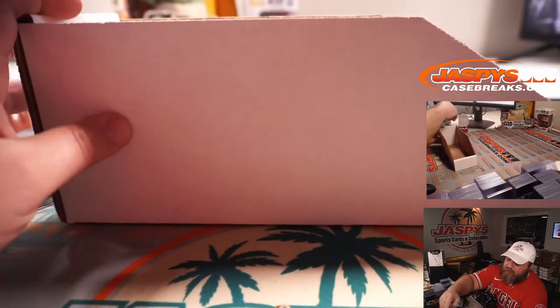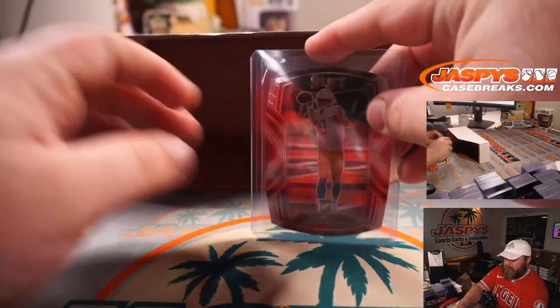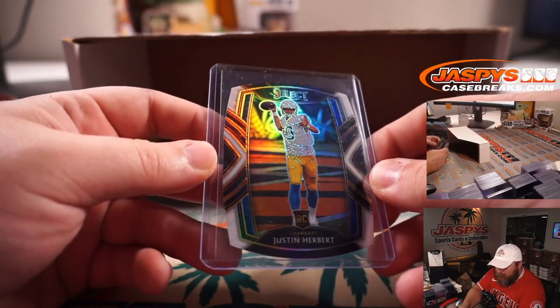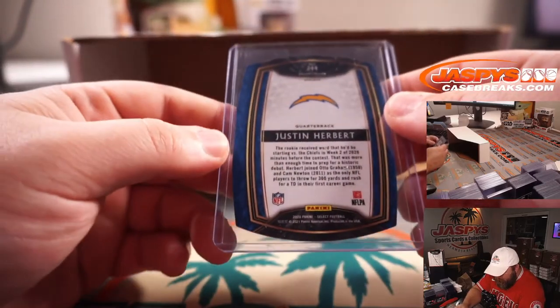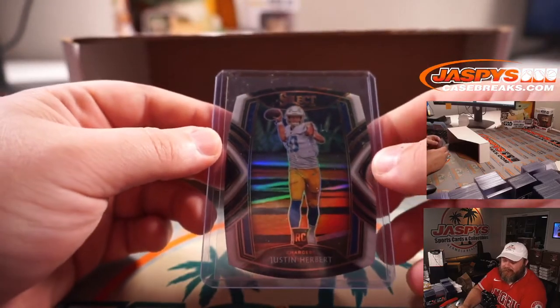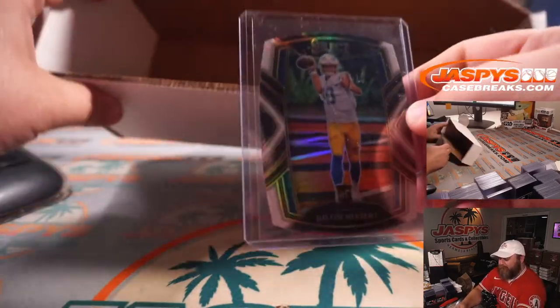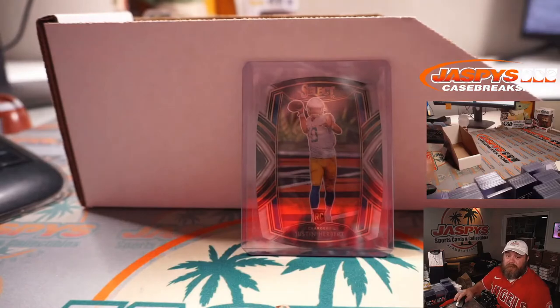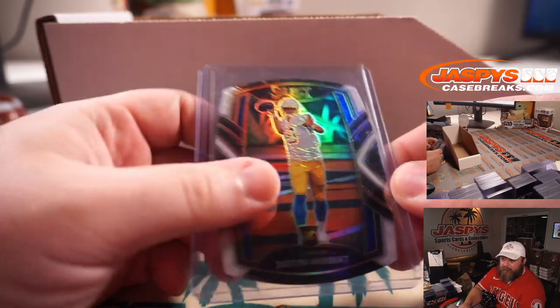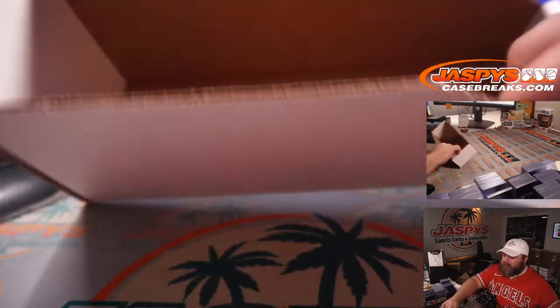And the final hit — die cut Justin Herbert, Select Rookie Club Level for the Chargers. Very nice. Another one for the Chargers going to Sean O'Leary. Congrats Sean. And there you go guys, that's the break — very nice stuff.